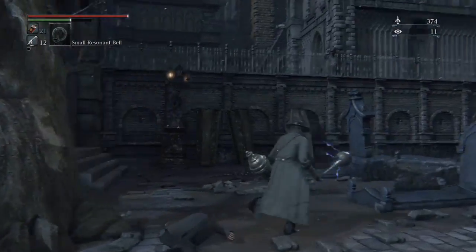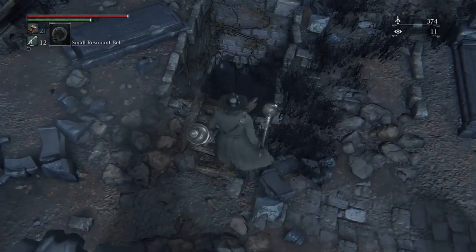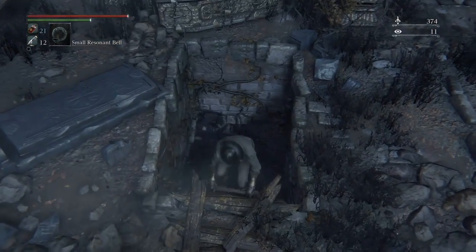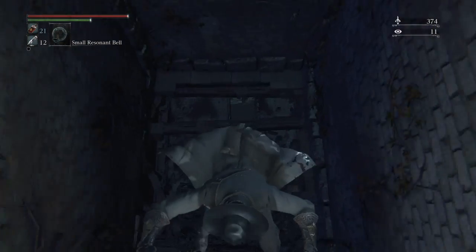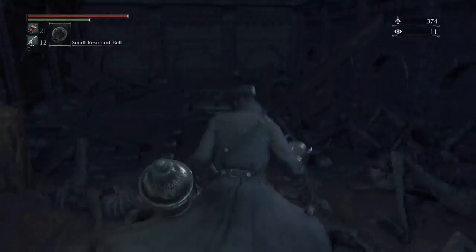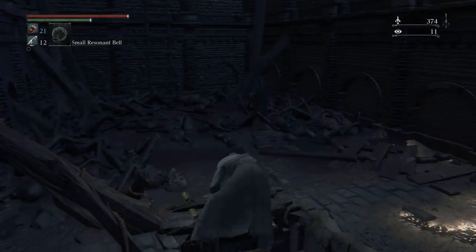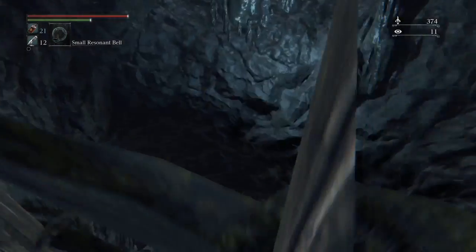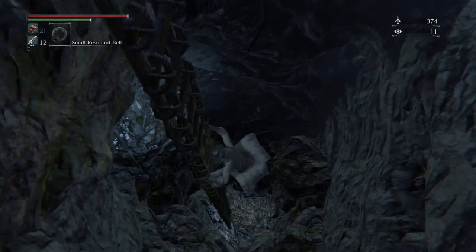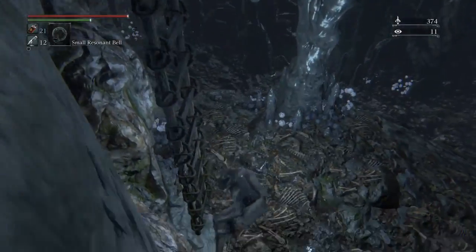You go past these gates — you'll want to open those up. You'll land in here, and then there's a little crevice you want to go down. Slide down, keep sliding down. There's a ladder — head down this ladder.